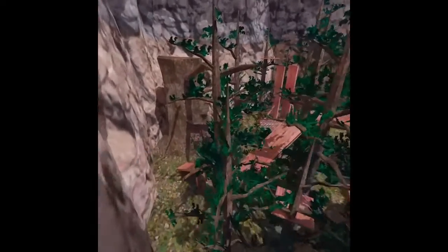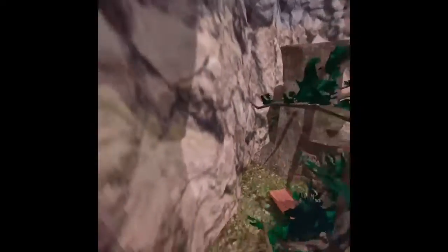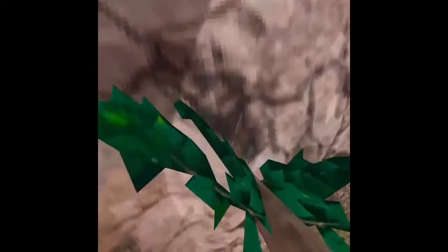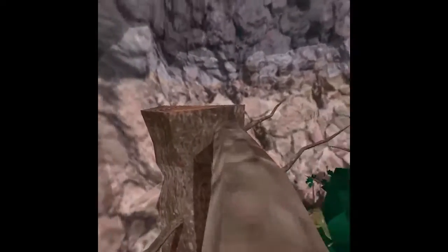Now I'm going to be showing advanced routes. Most of these you need to know how to wall run and wall climb. This route is good — you wall run to the right over here, go onto this branch, then pop yourself up and hit yourself off. Then you wall run over here, turn around and hit yourself off, and you'll end up on that branch. Then you're all onto the stump again.